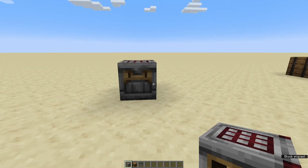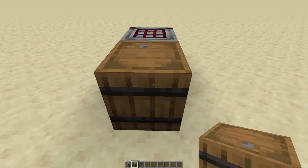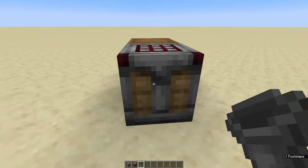To start off, go ahead and place your auto crafter down. We're going to put a barrel in front of it because anything that the crafter outputs is going to go into this, and then we can take a hopper going into the back.